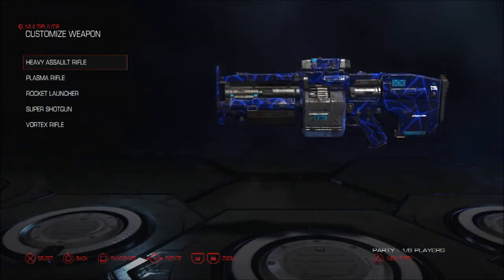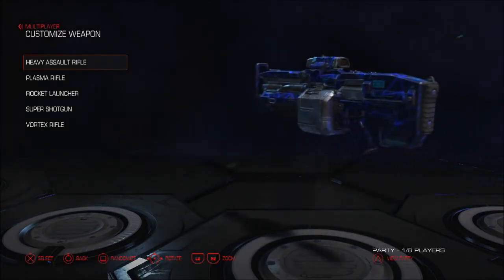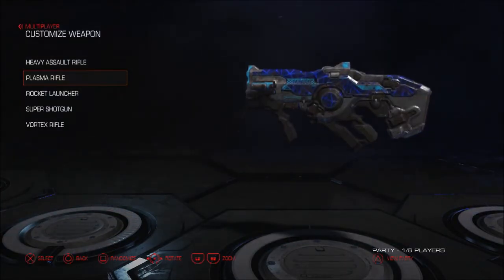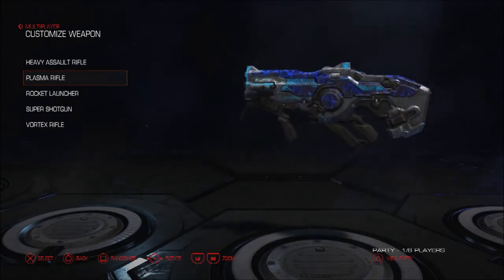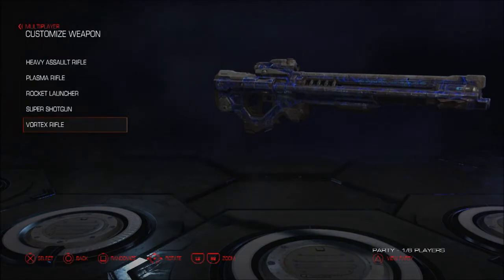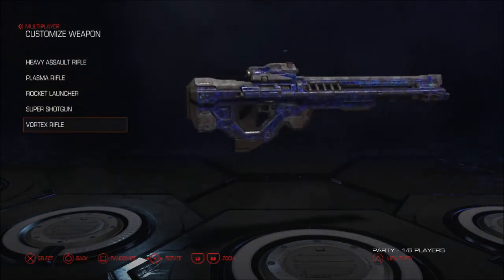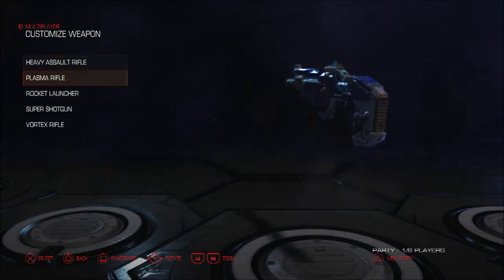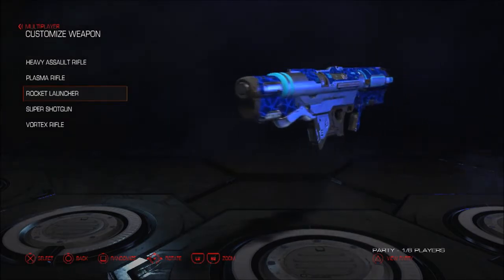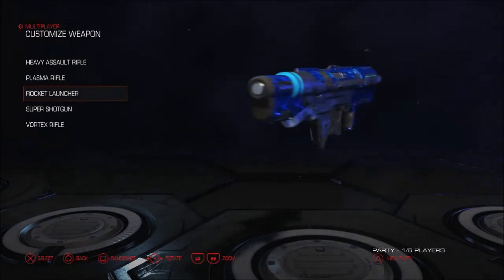Customized weapons — so you've got the Heavy Assault Rifle with a two-tone blue broken glass effect, the Plasma Rifle, Rocket Launcher, Super Shotgun, and Vortex Rifle. Very heavy-looking pieces of hardware, but like I said, this is what people are going to be carrying on the battlefield — rocket launchers, pipes in every orifice known to man.